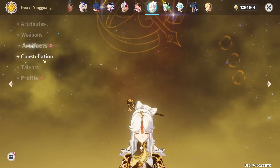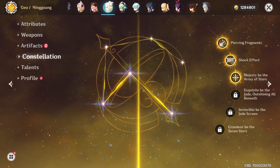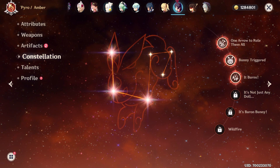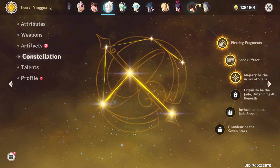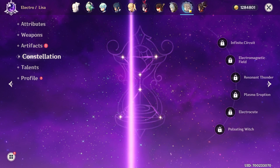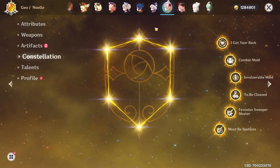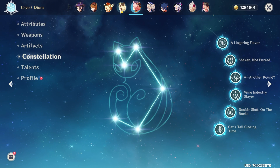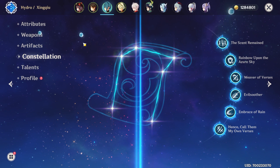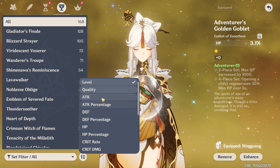Also, I could have sworn I had Ningguang at C6 but she's only C3. How is that even possible? I don't think I have a single other OG four-star that isn't C6 besides Kaeya, Amber, and the ones only in standard. Even Xinyan is C6, along with Razor, Beidou, Fischl, Chongyun, Sucrose, Noelle, Shenhe, Barbara, Diona — still not Siyu sadly — Rosaria, Bennett, and Xingqiu. How did Ningguang escape all this time? But I digress.